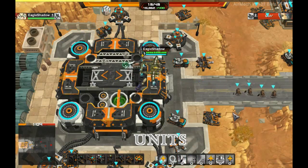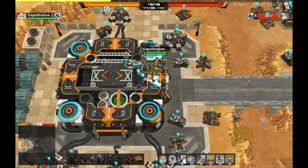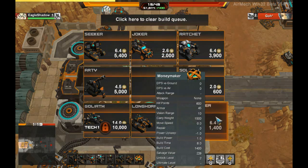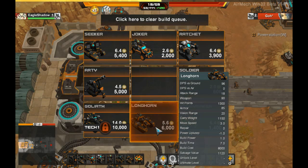The Angel mech is probably the least dependent on units, because it relies so heavily on its abilities, so it's not a big deal what kind of units you take to battle — it's really personal preference. I'll just show you my loadout. Obviously you're going to want to bring moneymakers, and the choice of tank is up to you — Longhorn, Gemini, or Dillo. But be warned that the Angel can't carry two Dillos until in-game level 4.